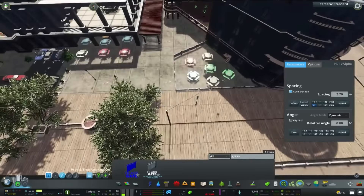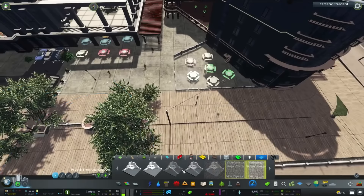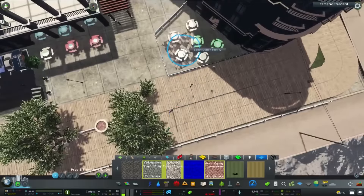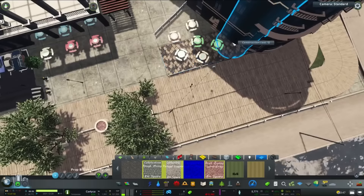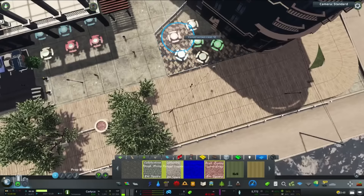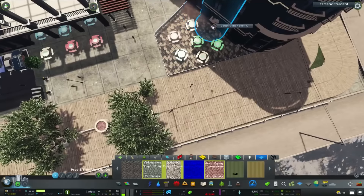Maybe even get some decals — some nice paving to separate that café area off from the rest. Let's try the cobblestone, and just stick one here and there like so. It's going to clip and overlap a bit, but from afar it should look quite nice.